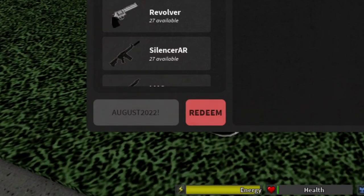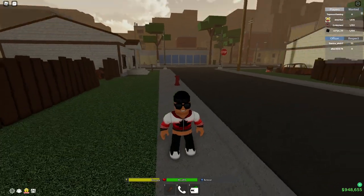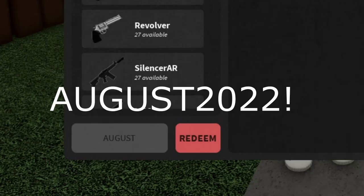I got beat down so I'm gonna type back the code and spell it for you. You guys have no reason to say the code doesn't work because this code is working. It's gonna be A-U-G-U-S-T and then 2022 and then exclamation mark. So the first code is august2022 — this is a working code so I want you to redeem this code for yourself.